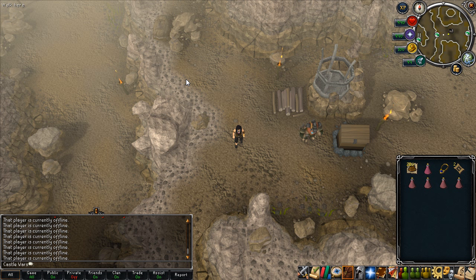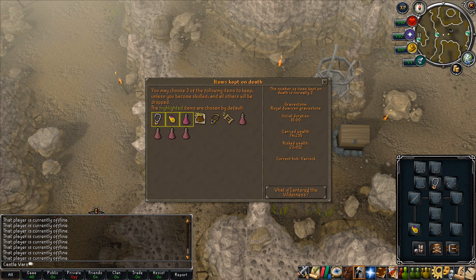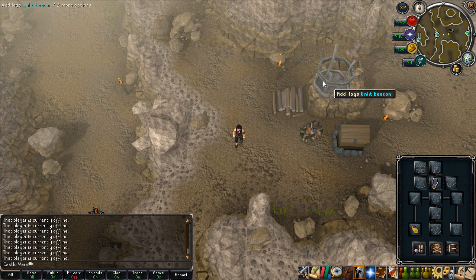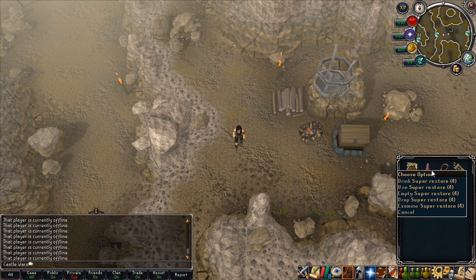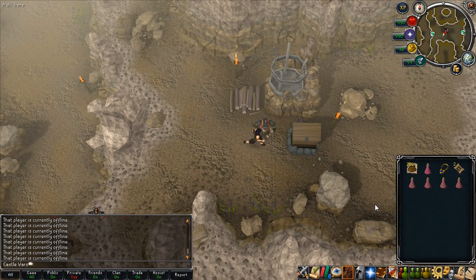Hello everyone, this video is a guide to the beacon network and how to get your inferno ads from it. If you're wondering about the requirements in terms of skills and quests, take a look in the description. The main requirement is 92 Firemaking. As for the items you'll need, I've also got a list in the description. It's very inexpensive — I put the absolute minimum requirements here, and all of these are buyables, so I only spent about 75k on all the stuff needed to light all the beacons.